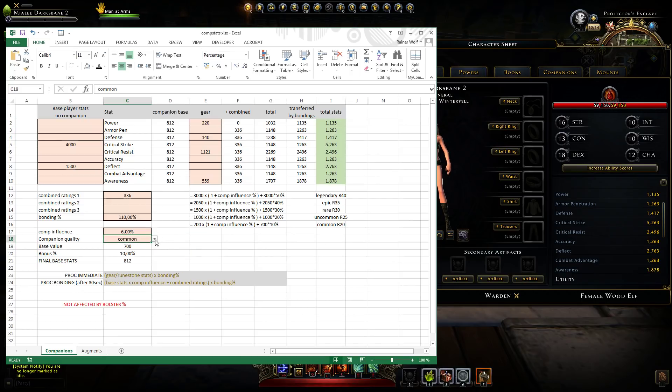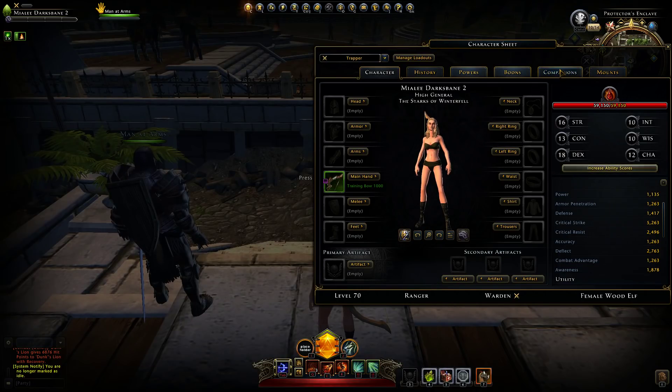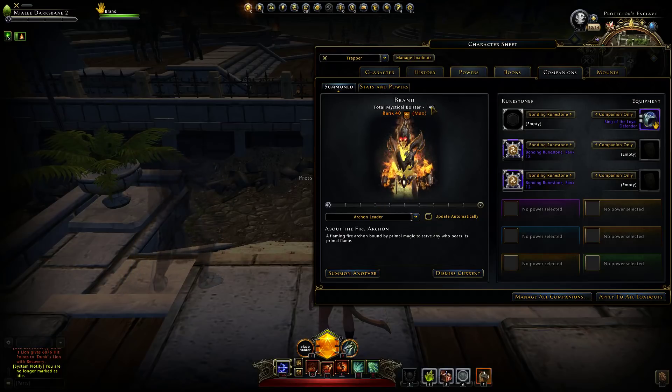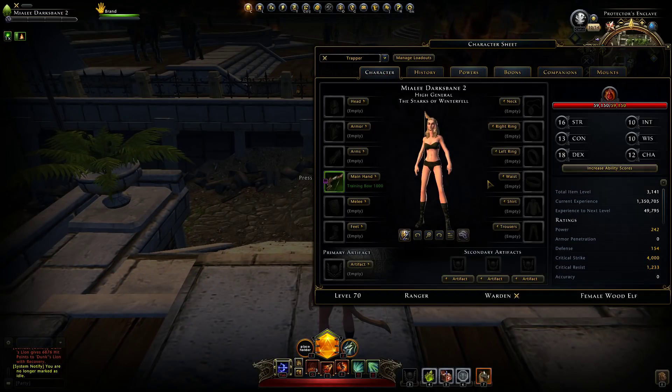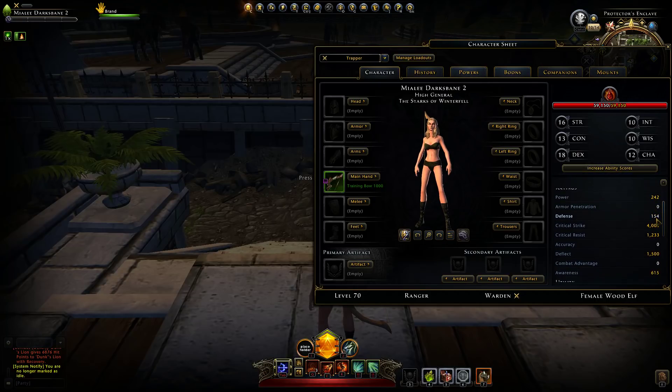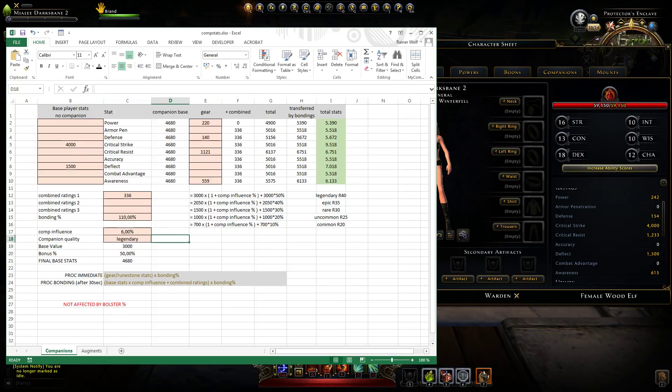Now let's change to a legendary companion. The bolster percentage is different but it doesn't matter for companions. The immediate first proc gives us the same result — just 110% of the gear stats regardless of legendary or not. But after 30 seconds you see we get a lot more, because we also get the base stats which are much higher for legendary companions.